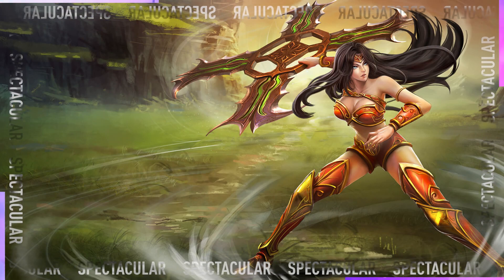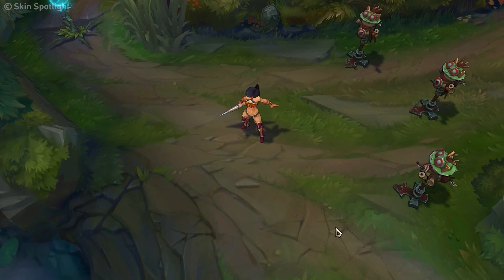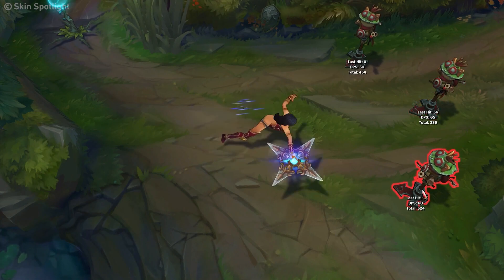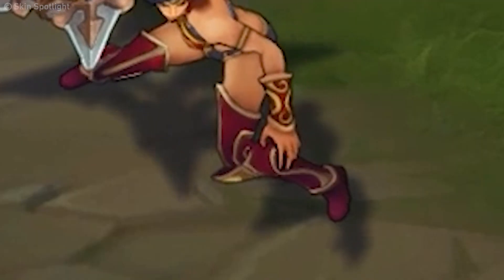Next on the list is the not-so-spectacular Spectacular Sivir. Her in-game model looks alright, I guess, but it just doesn't fit into League. With that skin, Sivir is basically running around in underwear and a pair of boots — though those totally slay.